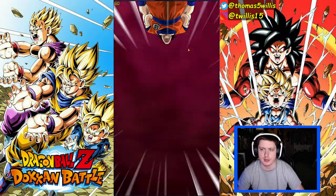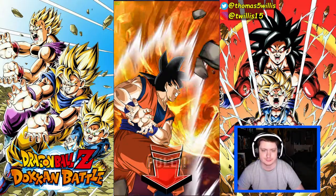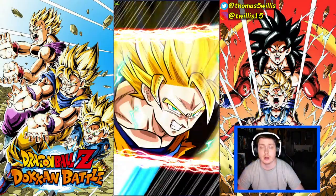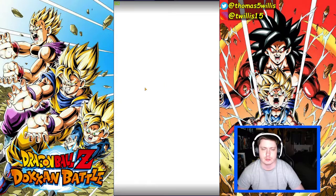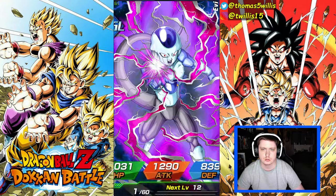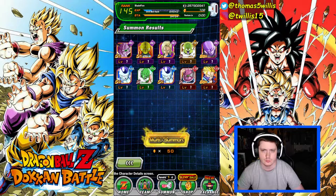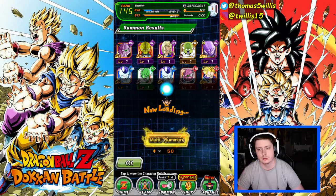Three summons on Kale and Caulifla — can we get this unit? We've pulled everything else that we wanted: we got the Kaioken Goku, we got all three LRs from the Tanabata with a dupe and the Vegeta. We've pulled like four other LRs on here. There's not much more we can really ask for, to be totally honest.